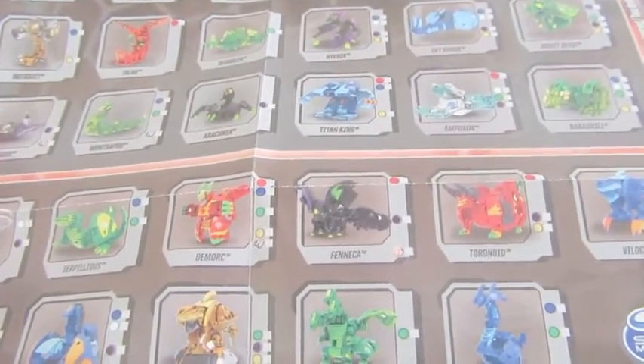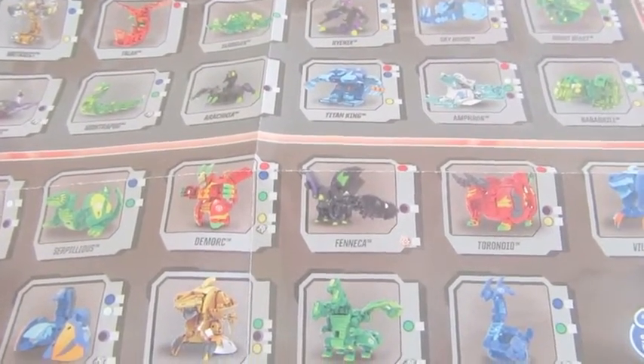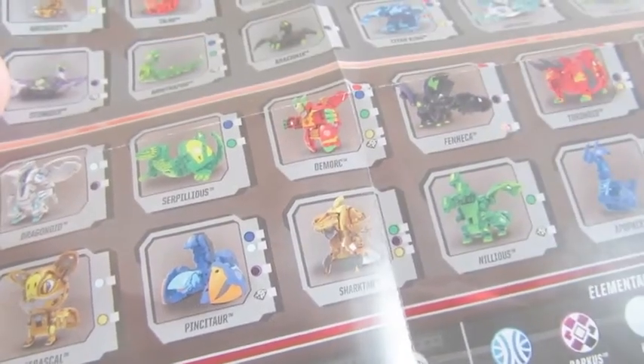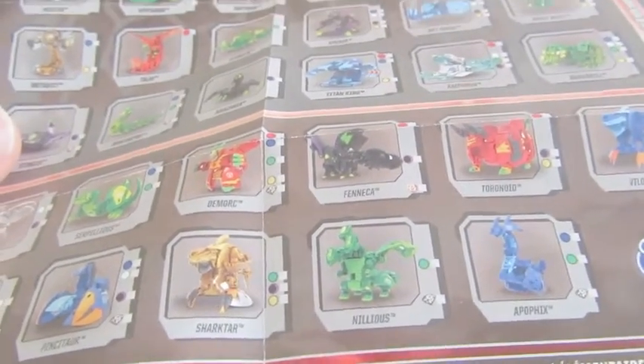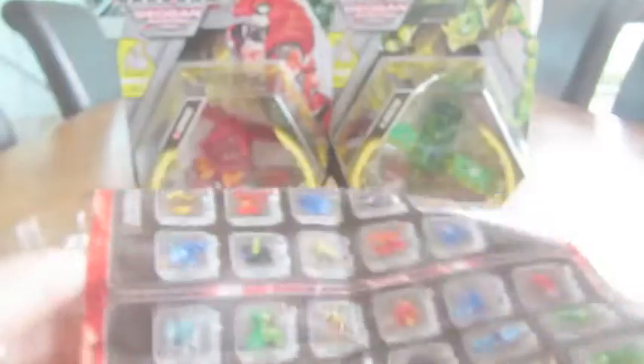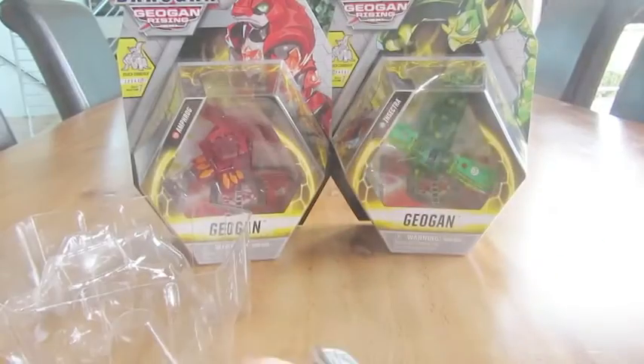Fenneca's getting an Elemental — why is it the Pyrus symbol? Toranoid — that looks cool, I want that. Pentator is getting a Diamond and Ultra. Nelius is getting a Diamond and Ultra. And something called an Afro-Rex. Okay, we've got a whole bunch of new Bakugan to hunt.